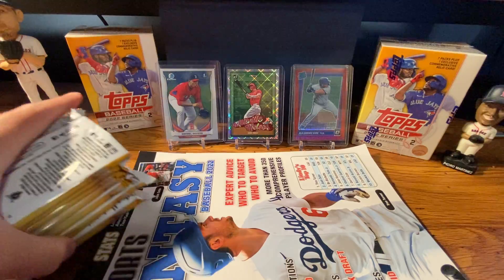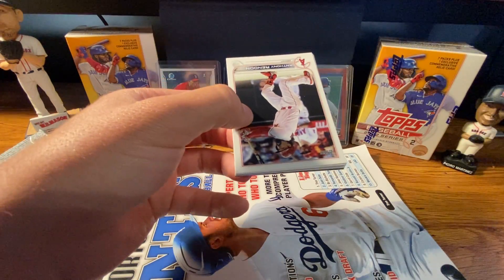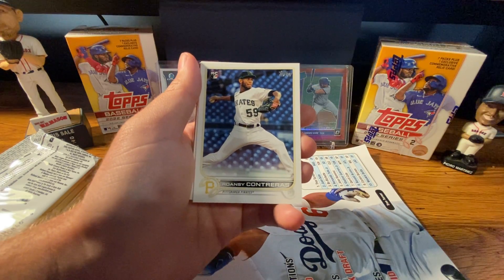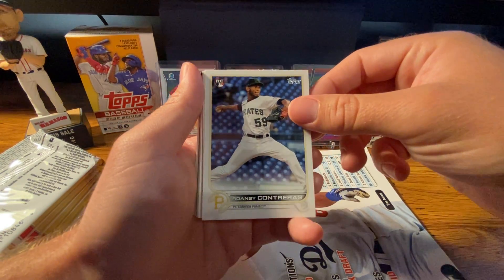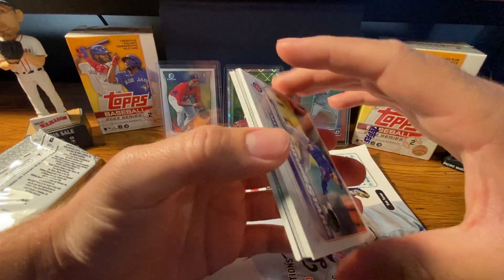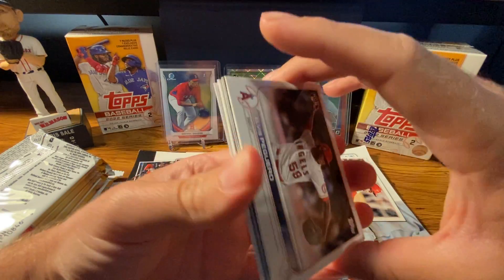It's my first time opening up Series 2. It'll probably be very similar to Series 1. I did football last time, so I haven't done a ton of baseball, but I did a lot of Bowman in between and a lot of Series 1 to start the channel. Looking at these in person for the first time — the rookie card logo does look much bigger, which I like a lot more. And right away there's a Juan Yepez rookie card — he's a pretty decent player, though he's been taking some playing time away from Carlson.